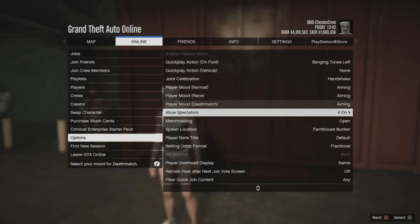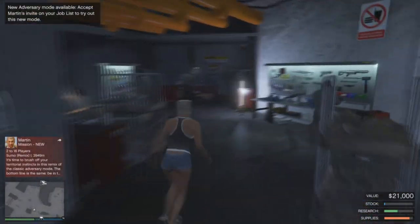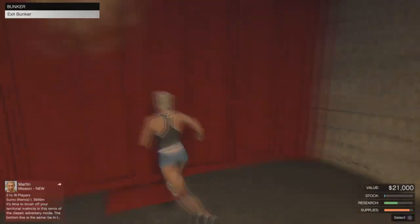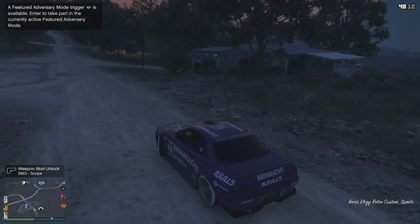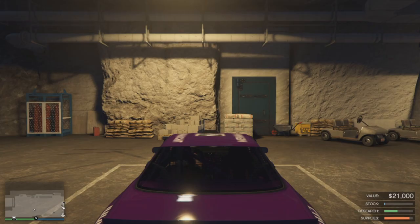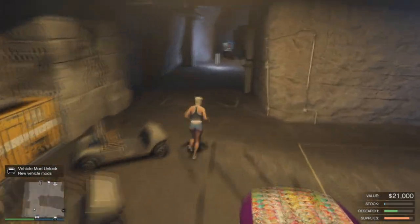Step one: start in your bunker in an invite-only session. Put the Elegy Retro Custom from the back of the MOC between the carts and the concrete slab — it could be outside or in your MOC when you start again. Park it around this general location. Step two: go in the MOC, head to bay one, and look at the TV to start the MOC missions.